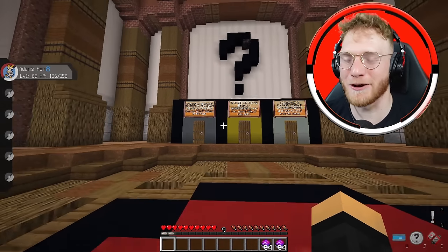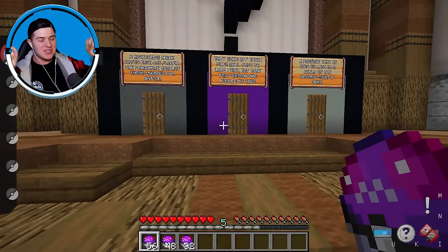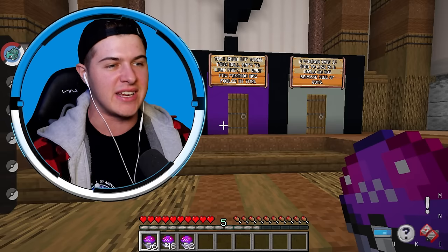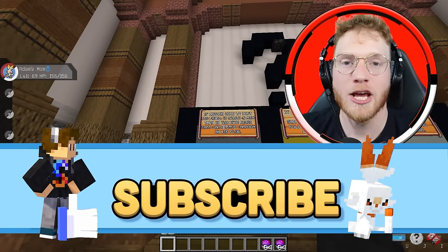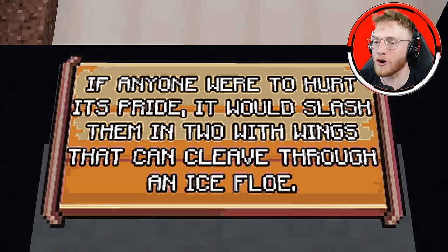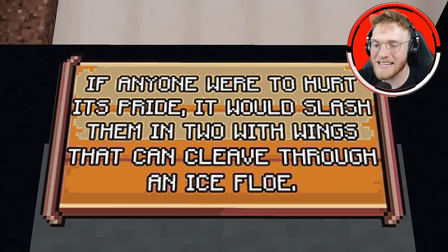I'm so excited for this video, these are so fun to do. Round number one! Last time we played this I destroyed the Siren, so I'm gonna do the same thing today. In this first round, on top of these doors it shows their Pokédex entry, and then it's gonna give us our best hint to what is actually behind the doors. So behind this first door it says: if anyone were to hurt its pride, it would slash them into two with wings that can cleave through an ice flow.